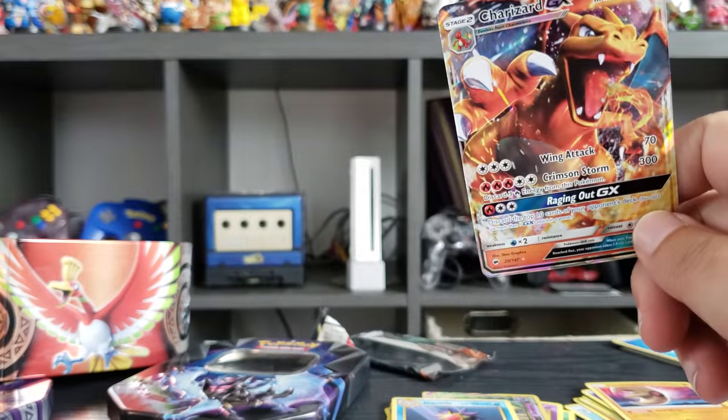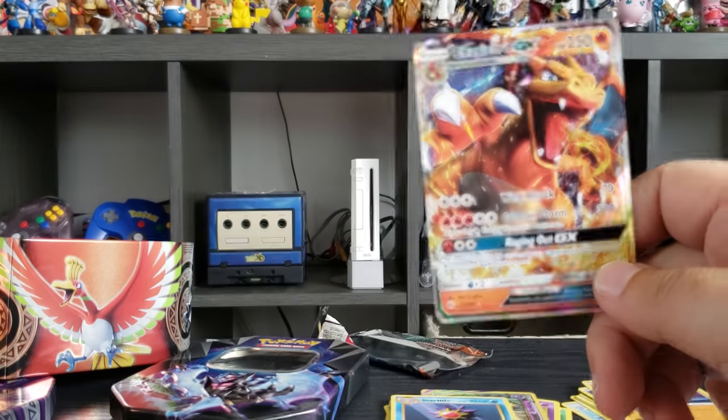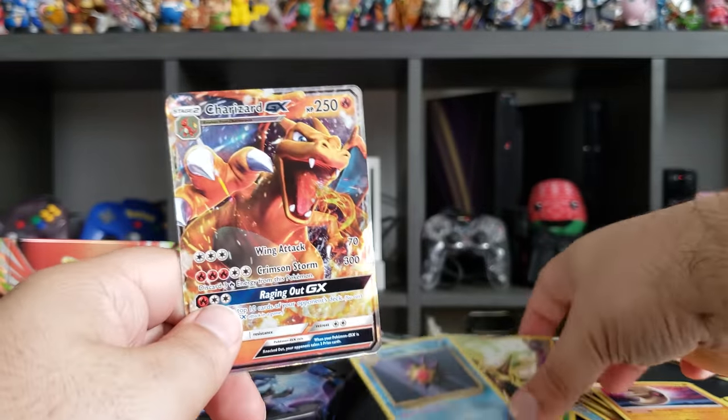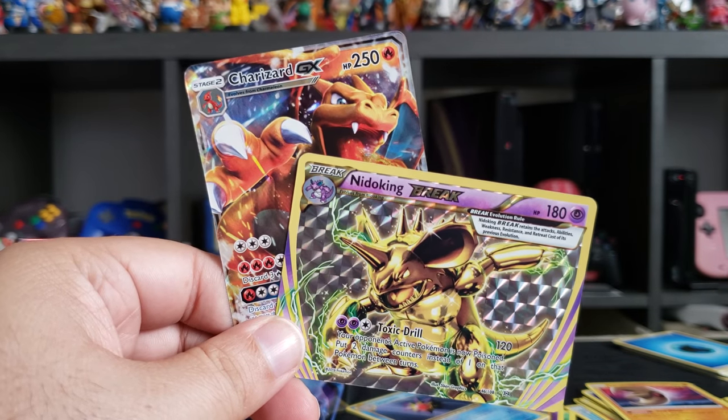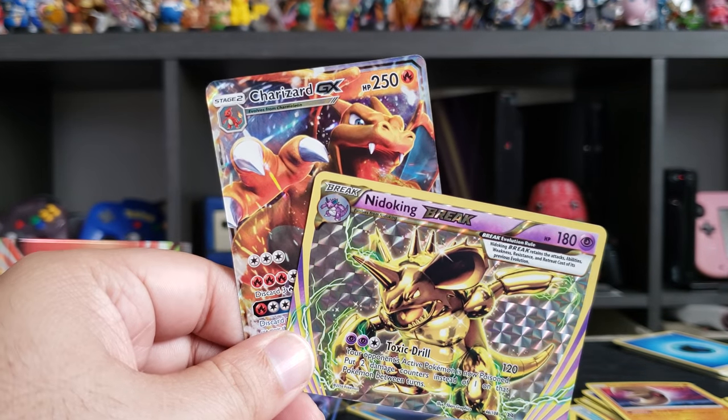We opened the Dawn Wing Necrozma, Dusk Mane Necrozma, and Necrozma GX tins. We got some pretty good finds — I am not complaining at all. Well, I am complaining a tiny bit that I can't find them right now, but they're here somewhere.